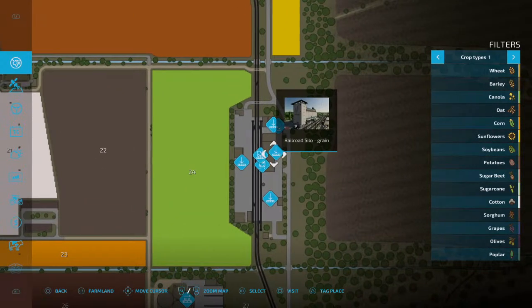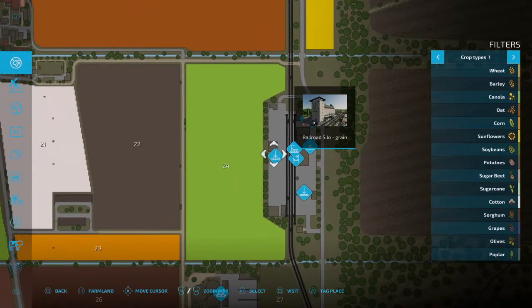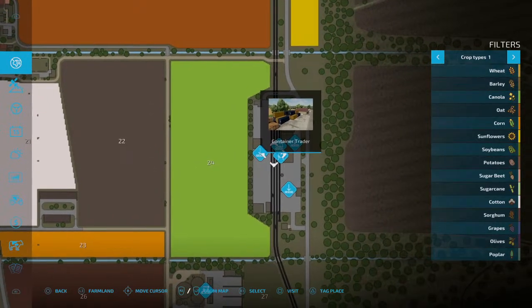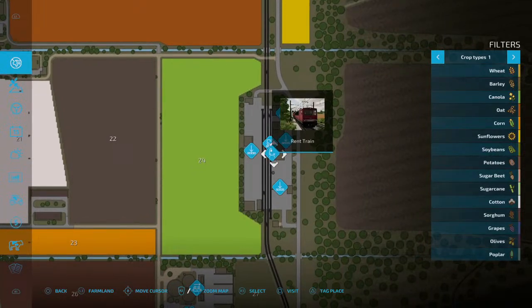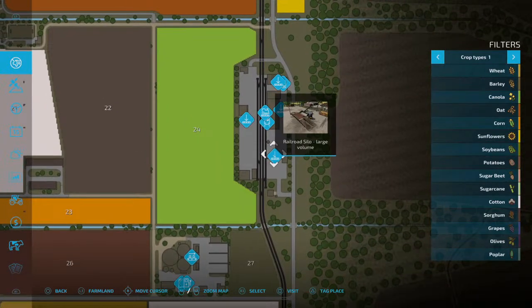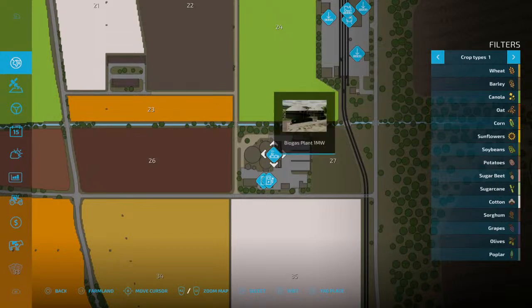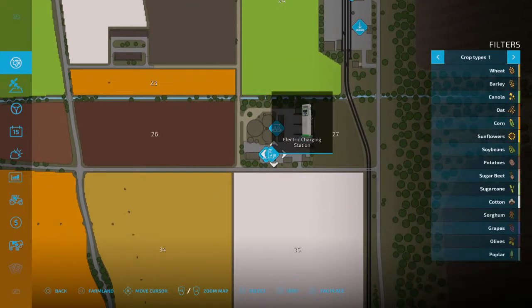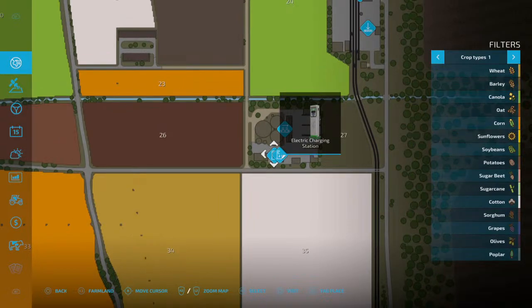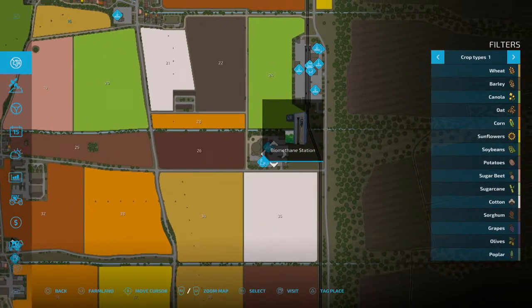There's a lime station, railroad silo grain, another railroad silo grain, and a container trader because you can use the platinum DLC on the map. There's a rent-a-train and a railroad silo large. Down here we have a biogas plant, electric charging station, and biomethane station.